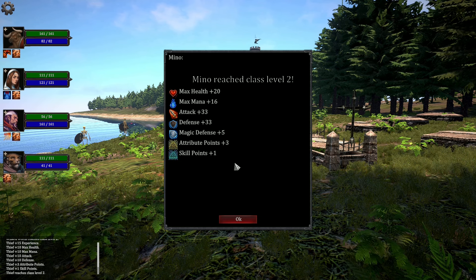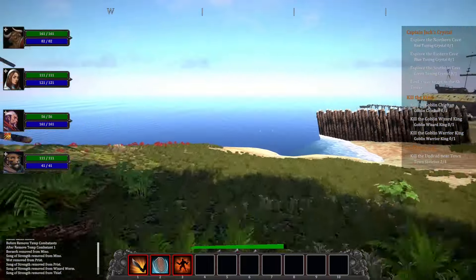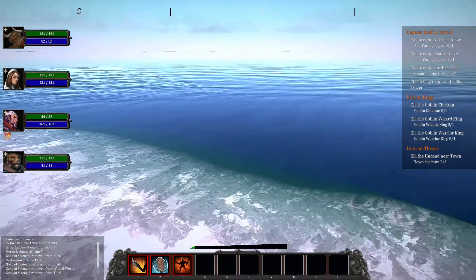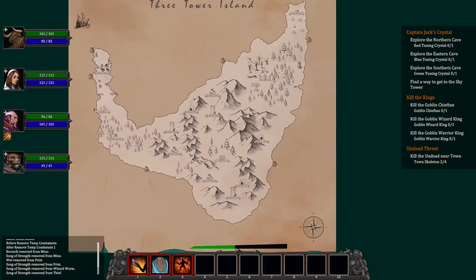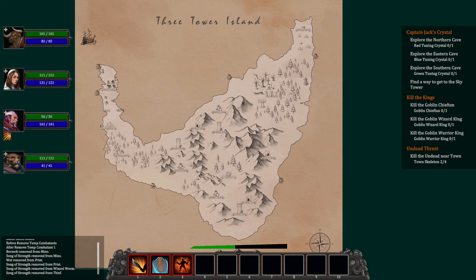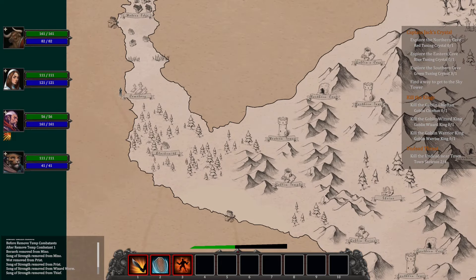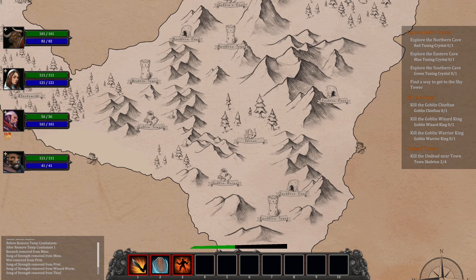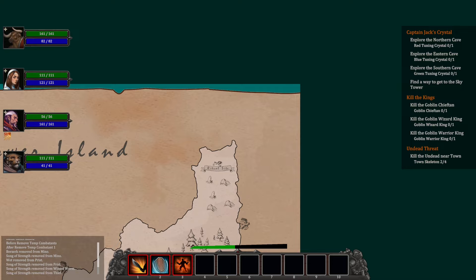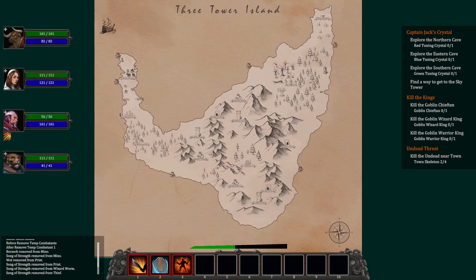Everyone gained a level! We received attribute points and skill points. Let's take a look at the map — the world itself is not huge at all, actually rather small. Starting near the village, a few steps and I'm already near the cemetery. There's a Blacksmith's tower, a Goblin Shrine, Goblin Ruins, and a few caves. Not a huge amount of locations, but still worth exploring — a small indie game in my favorite style!